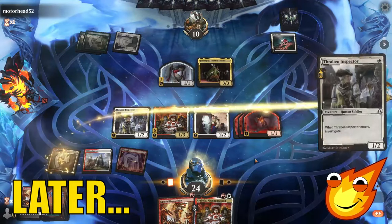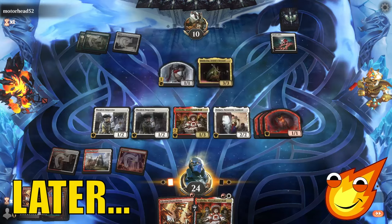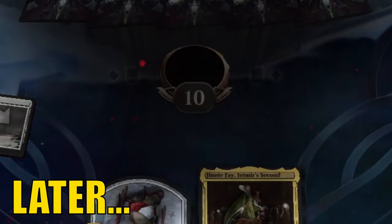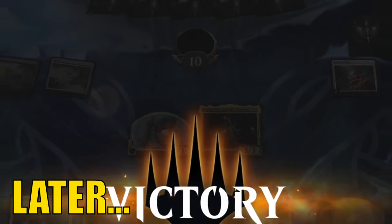Make a bunch of tokens. Thraben Inspector. Make two more tokens. Yes! Oh, opponent! You should have let me swing. I wanted to do double damage there.